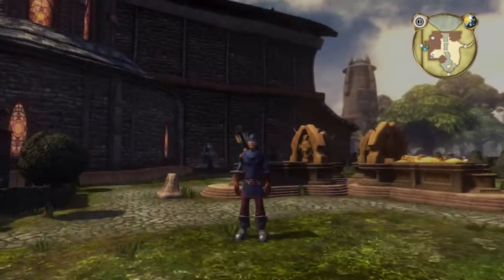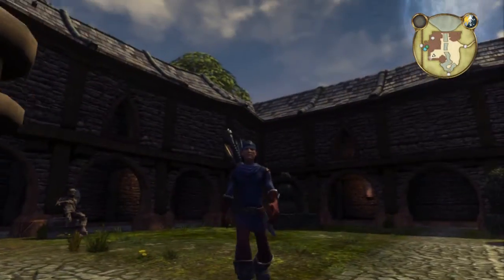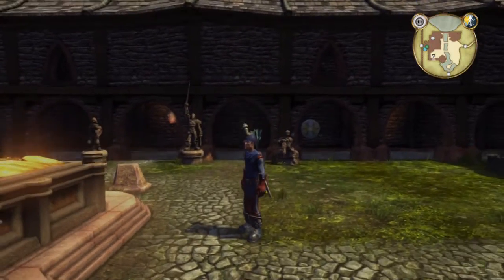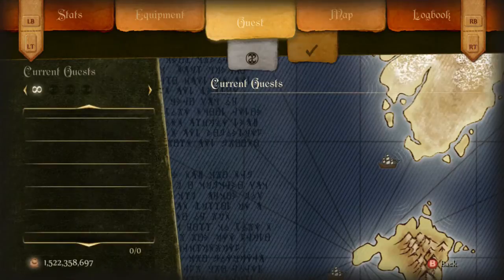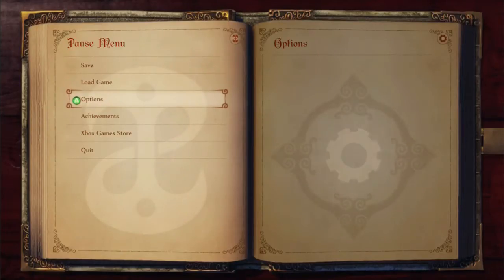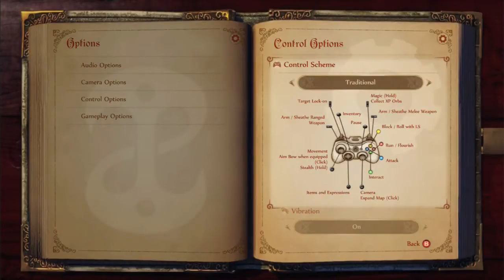Starting with the Bowerstone Guard outfit. As you can see, I'm pretty skinny. I didn't put any points in any stats — I only put one point in Magic Power at this time. That's why my character does not look very bulky. The look of your character will change depending on what stats you level up: whether you put points in Strength, Skill, or Will.